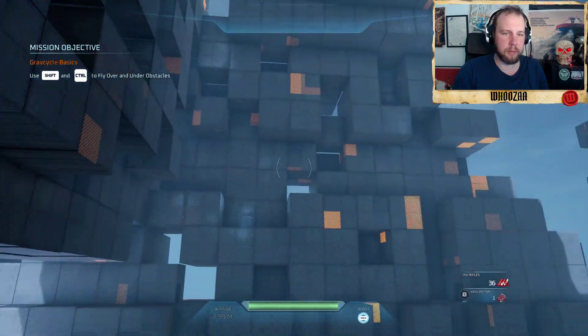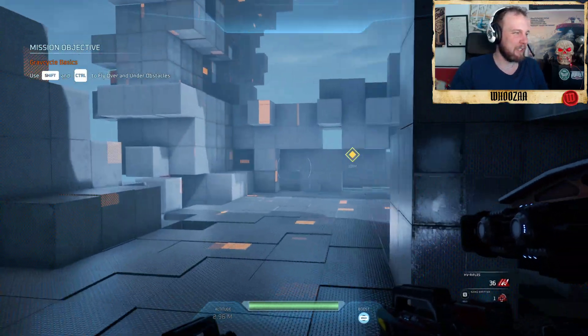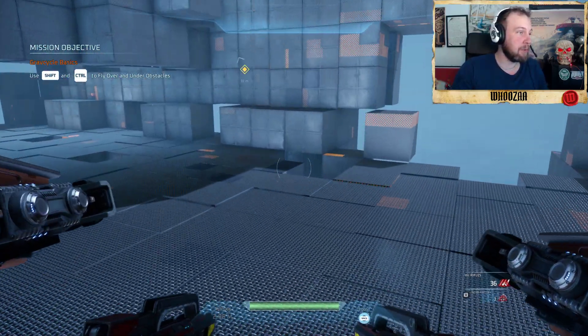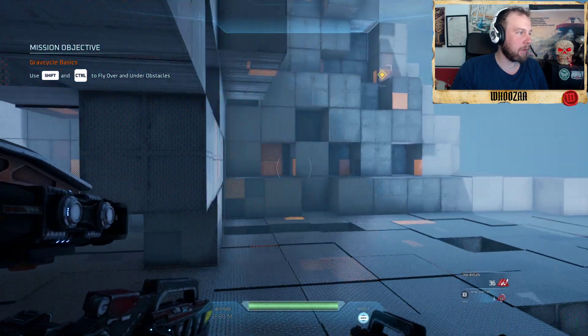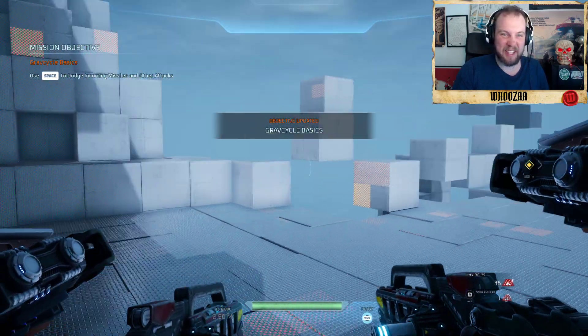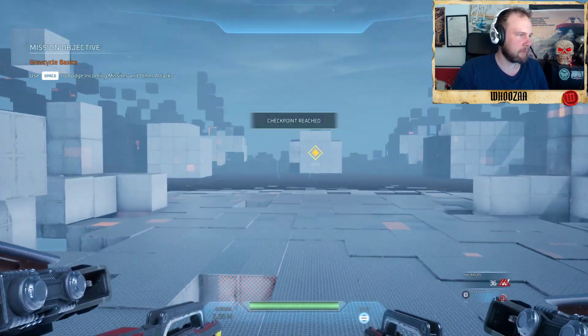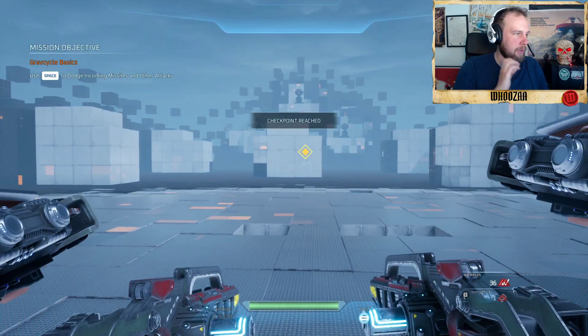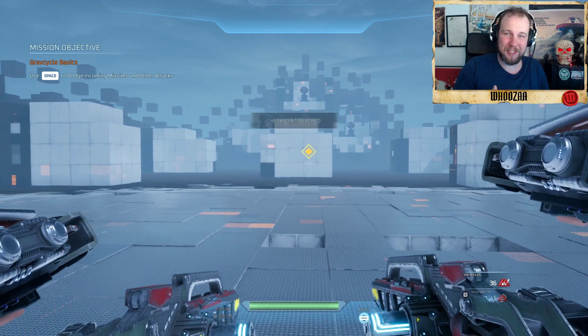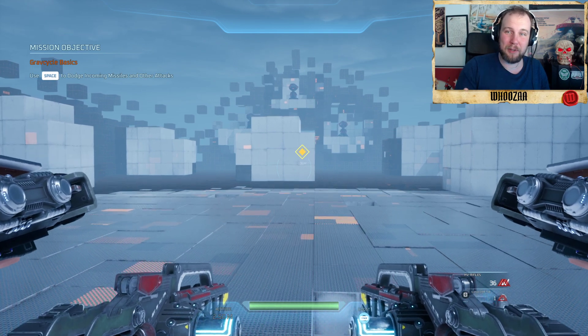Here we'll be flying up and down and it's really smooth — smooth and flawless. It's been a long time since I've seen something this smooth. Now we have a small boost and then a cooldown — that's the spacebar.